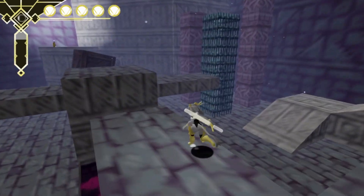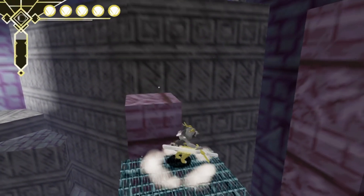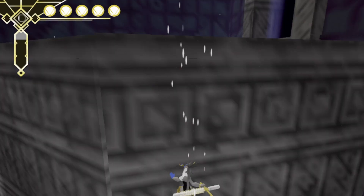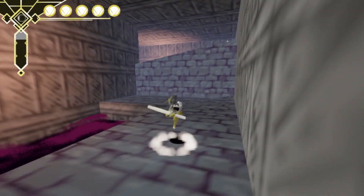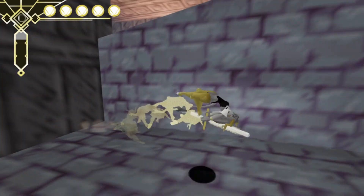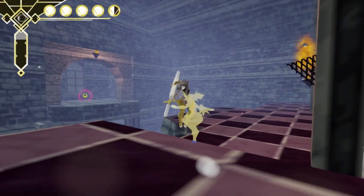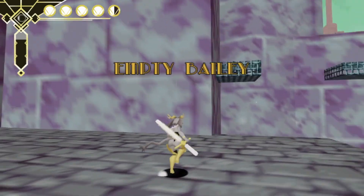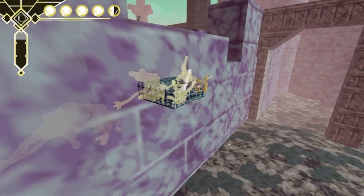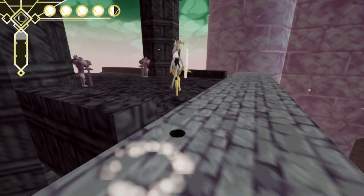It's got to be one or the other — all great platformers have one or the other, except Celeste, which has neither. I should have been able to do that better. I think I'll end this episode after I get that one power-up. Oh — did I pull the lever? I did! Oh thank god. I would have screamed if I hadn't. I remember getting up there.